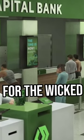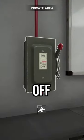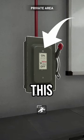How to solo stealth the No Rest for the Wicked heist in Payday 3. First off, disable the power to the gate by pulling this lever.